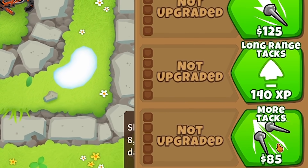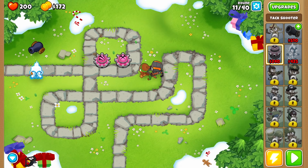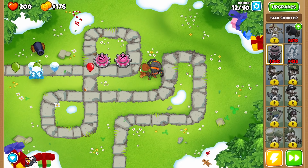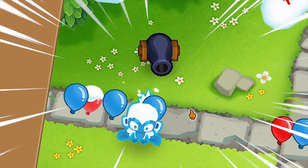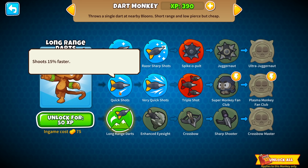Their upgrades are actually pretty cheap — only $85 for this one, and $125 for the next, which we're going to get right now. My freezing and bomb idiots are working a good combination. They're going to thin out the bloons way before they even get to the tacks. We're also going to make our basic monkeys 33% faster.